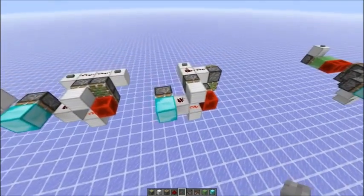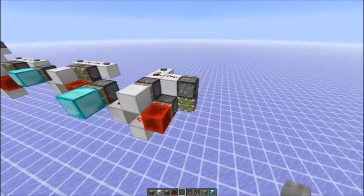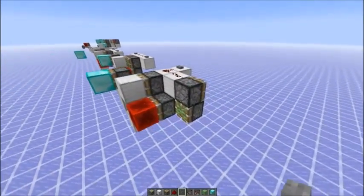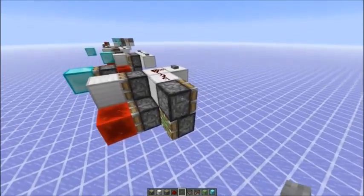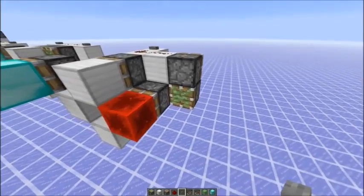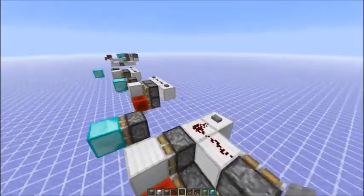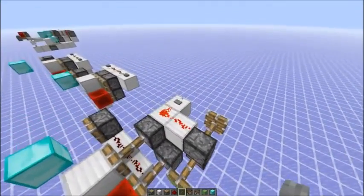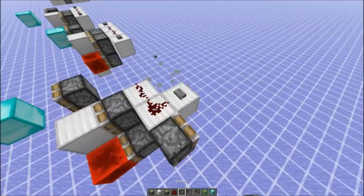So the solution I came up with to create the non-locational instant zero tick pulse generator is adding a second iteration of block updates. This piston that is powered directly would update this piston that is butt powered, and after that would update this piston here — so in the second iteration. And that works always. Even if I power it from here, it also works.